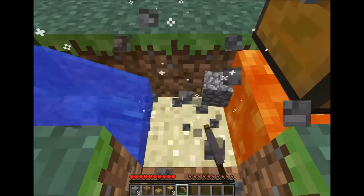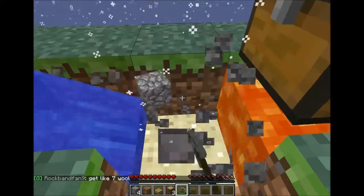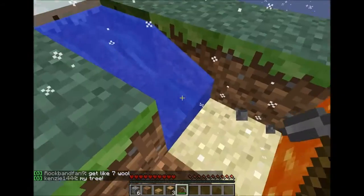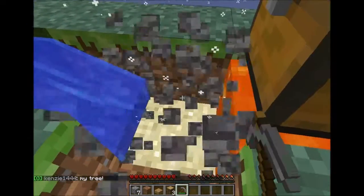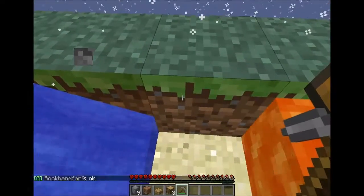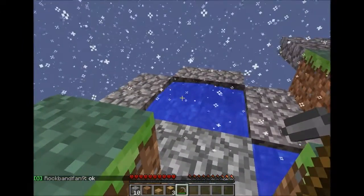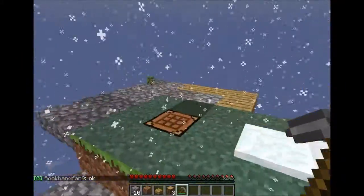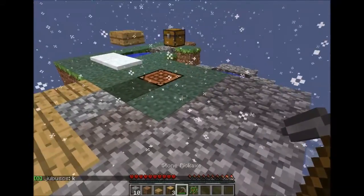I've only found one way to spawn mobs on this server — it's very difficult actually. Mobs need to spawn 24-25 blocks away for it to spawn. Have I forgotten anything? Just post down in the comments if you want to know anything new. If you want to do non-hostile mobs, you want a grass block. There we go — that's what I wanted: a sapling.